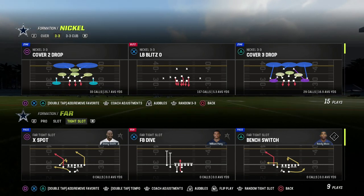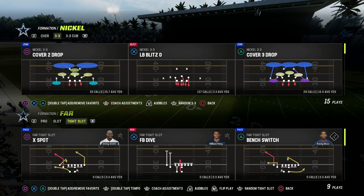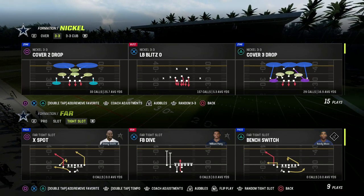In today's video, we're going to continue to talk about one of the best off-meta offenses in Madden, and it is the far-tight slot out of the West Coast offensive playbook.